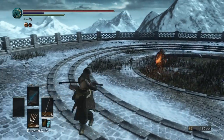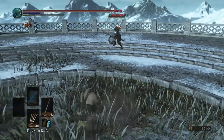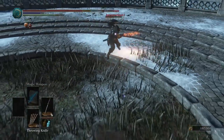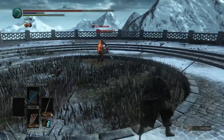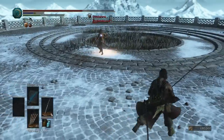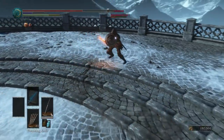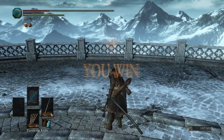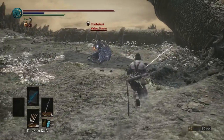Looks like our opponent has — oh man, I'm trying to lock on with L2. Classic. Anyways, looks like he has a longsword and a parrying shield. The good thing about that ring is it doesn't prevent you from being seen, but it kind of makes you shadowy when you roll. It makes it hard for people to tell when you're pulling out the weapon art. Thought he was going to go for that R1. There's an R2, and an R1 to finish him off.